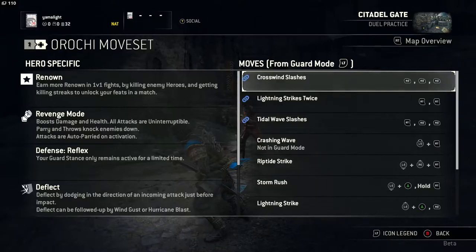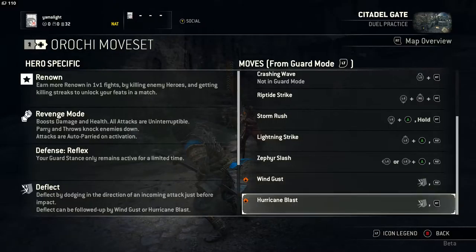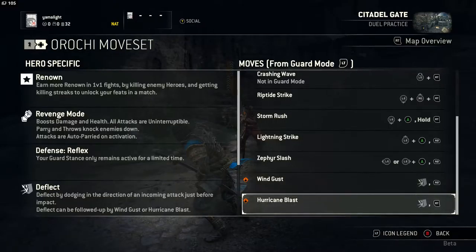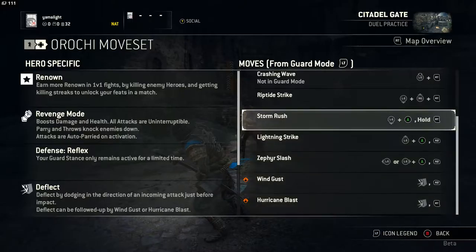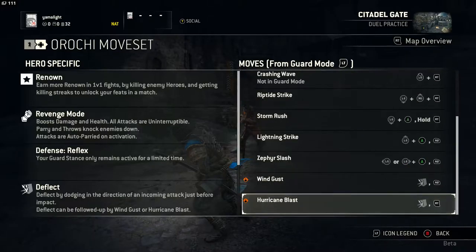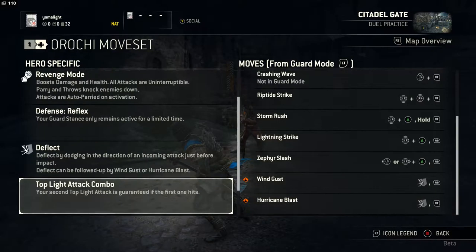In this case, you generally have just two attacks: light attack and strong attack. Then you have a grab and guard break. In addition, you have all those crazy special strikes. For example, as you can see here, I can do a wind gust and hurricane blaze after I deflect the attack. Those are kind of tricky to pull off, but when you do, I think they are unblockable. The yellow icon means that, I believe — I'm not sure.